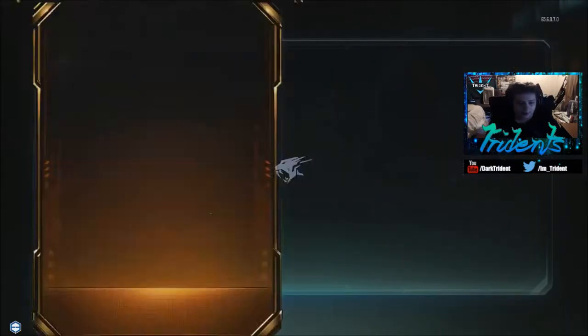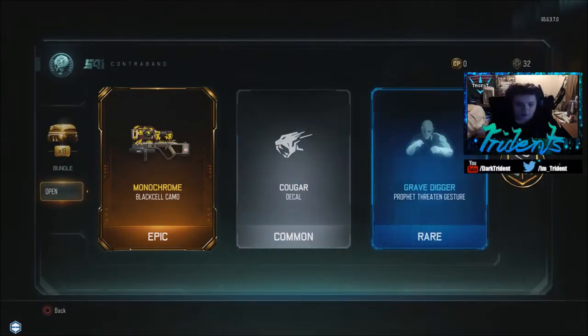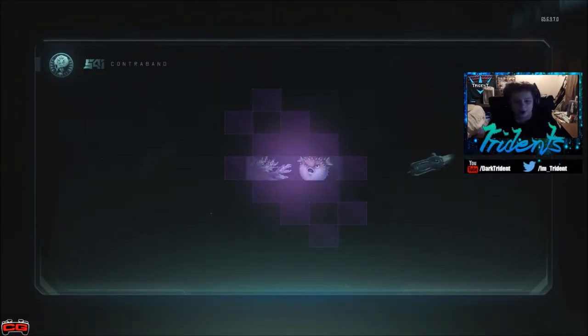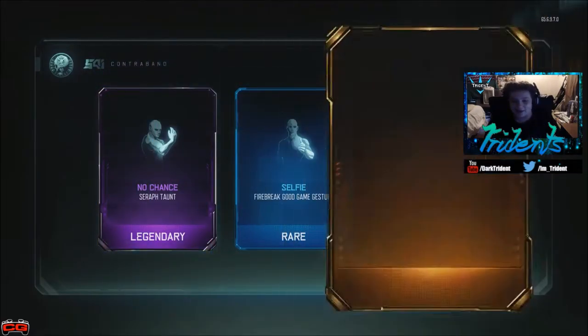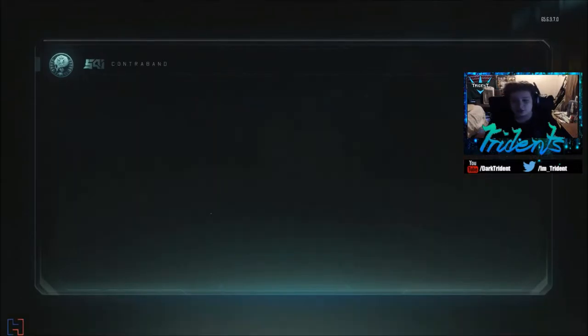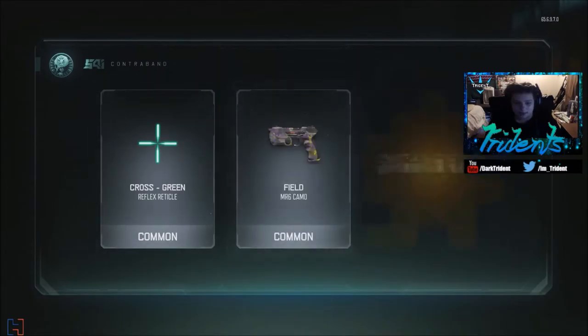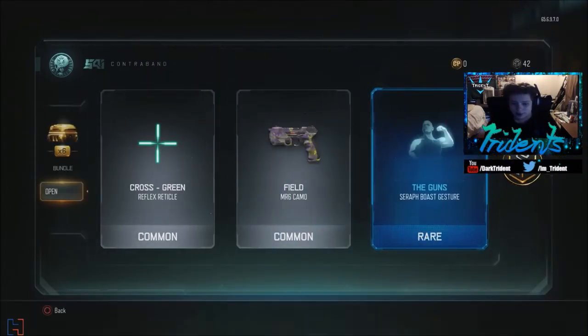Nice, I've gotten some camos which is pretty nice. I want to see the new camos — I honestly don't think it'll come up because it's brand new and super rare. Oh, a camo for the Cuda — that's actually pretty dope. I have 42 crypto keys at the moment. I like that package.